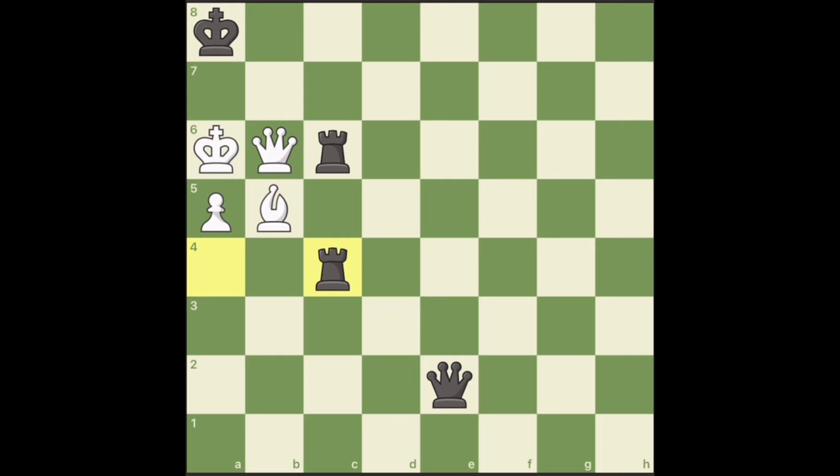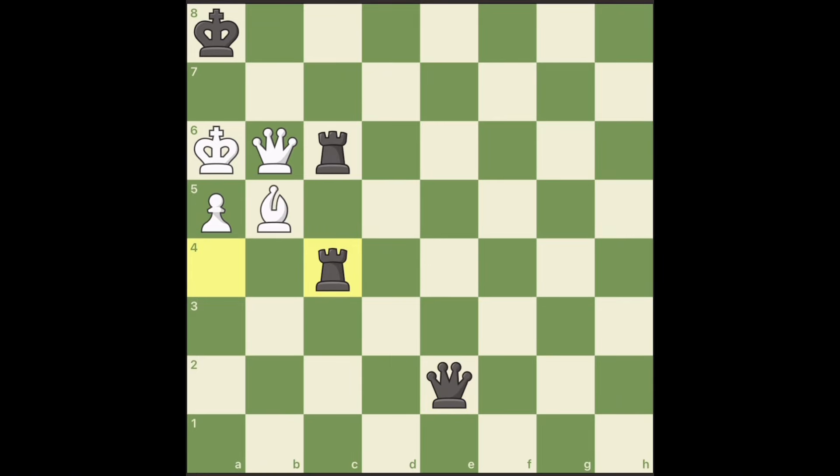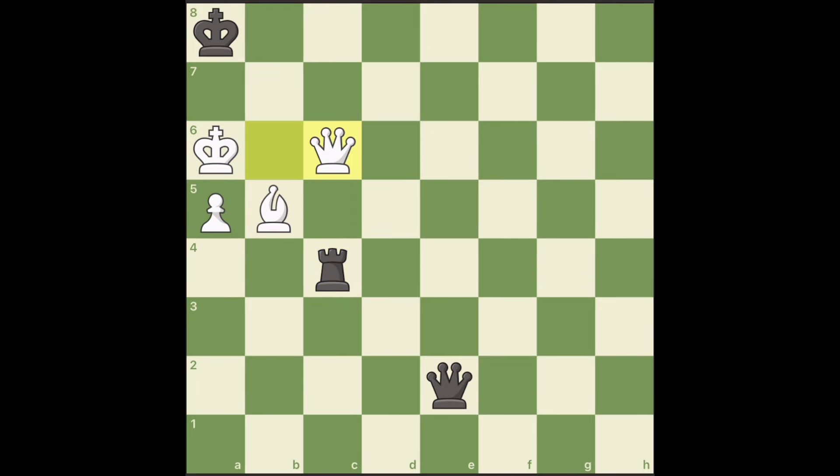Whatever white plays, it's doomed on the next move. If bishop takes the rook, checkmate with the queen. What if he takes the other rook? Our rook takes bishop and it's a discovery checkmate. And even if queen takes the rook, the other rook to c6 is still checkmate.